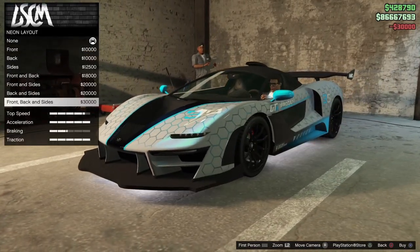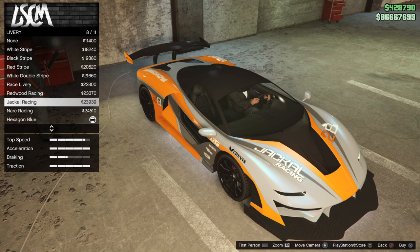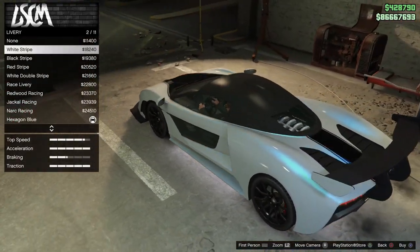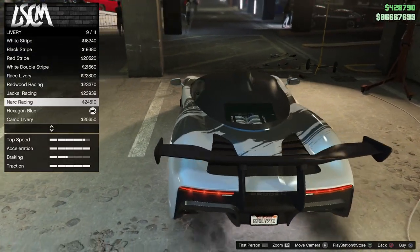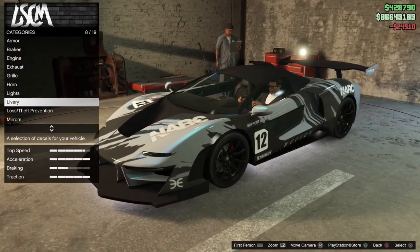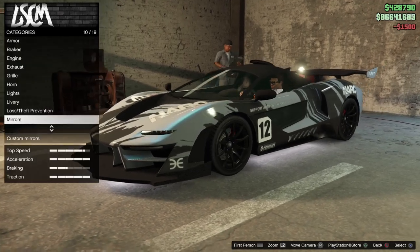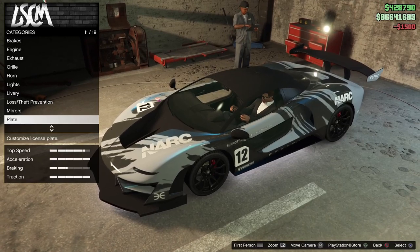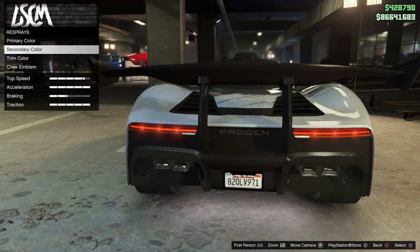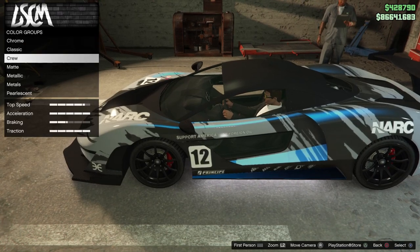I need to go for horns. Okay, livery, here we go — I want to see what we got here. This is a new pick day. Yeah, I did the Jackal Racing one. I want to see what I can do. I kind of like that — the Narc Racing. It kind of gives me an idea for the colors. Support America — I love that one actually. Okay, I didn't do the plate on my last car.